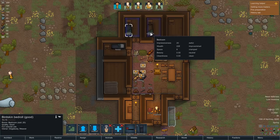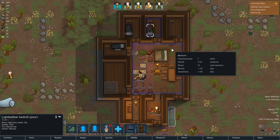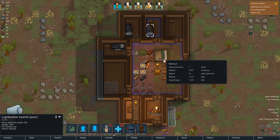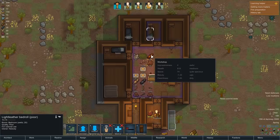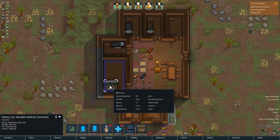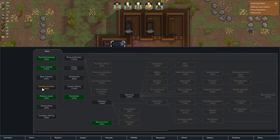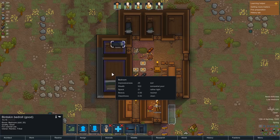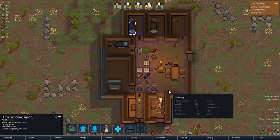The quality of an item has a bearing on how good it is. The good bedroll has a rest effectiveness of 103%, meaning pawns get really good rest fast. The poor one has 87%, meaning it takes them longer to recover. The qualities you can get are awful, poor, normal, good, excellent, masterwork, and finally legendary - but legendary requires a special event and is really hard to achieve. As for furniture research - normal wooden furniture beds require the complex furniture research. Wooden beds are about 5% better on average for rest effectiveness.